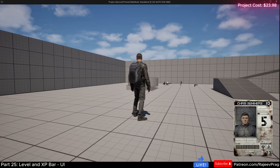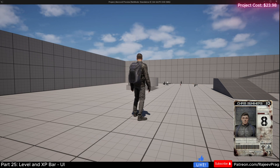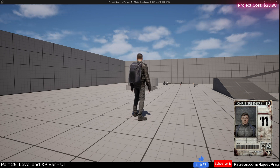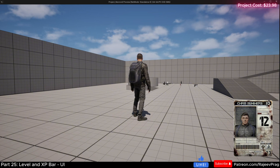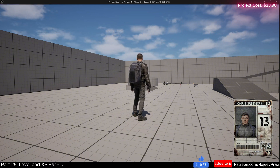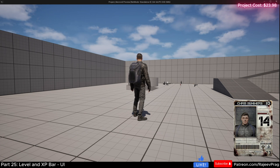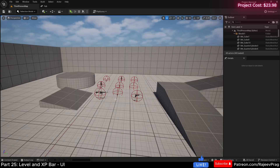Hello folks, welcome to part 25 of this hybrid zombie shooter game. Today we're going to take a look at how to improve our XP system and also build an XP bar to show the player their current progress. This is going to be a very simple and quick tutorial. Let's get into the video and see how this is done.